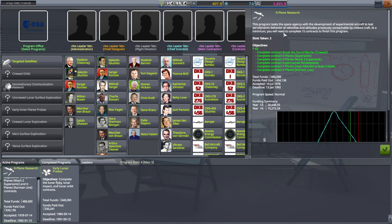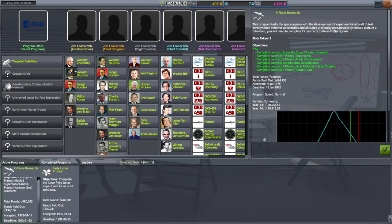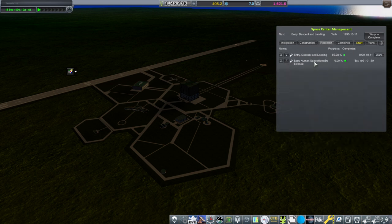At a minimum you will need to complete 15 contracts to finish this program. It didn't feel like we did 15 — I think we did these at least two times, so maybe seven. As far as science accumulation is concerned, we're going to get entry, descent and landing science, so we can do more goo experiments and film camera experiments, and then we'll get the early human spaceflight era science.